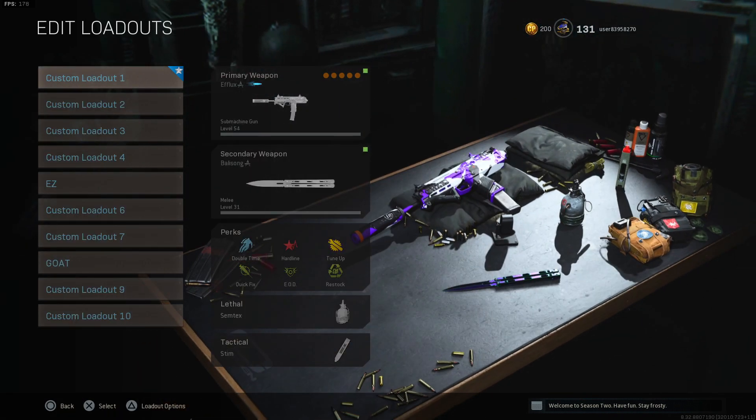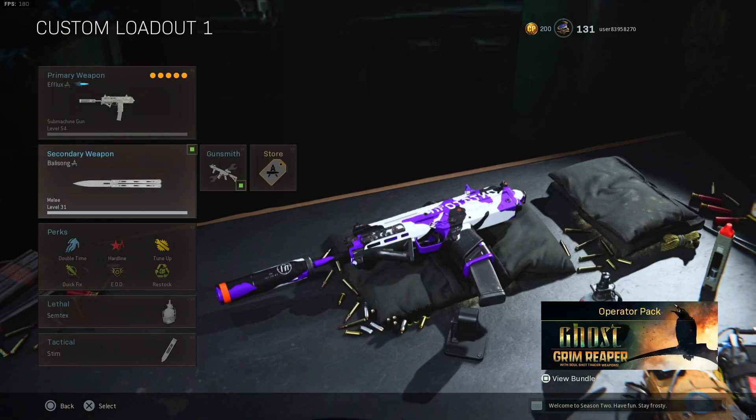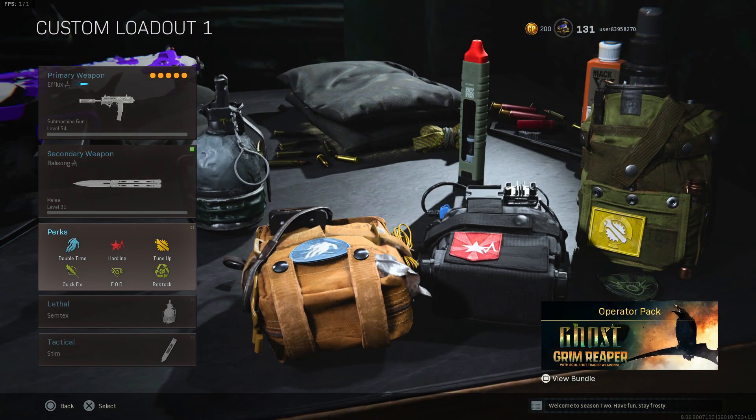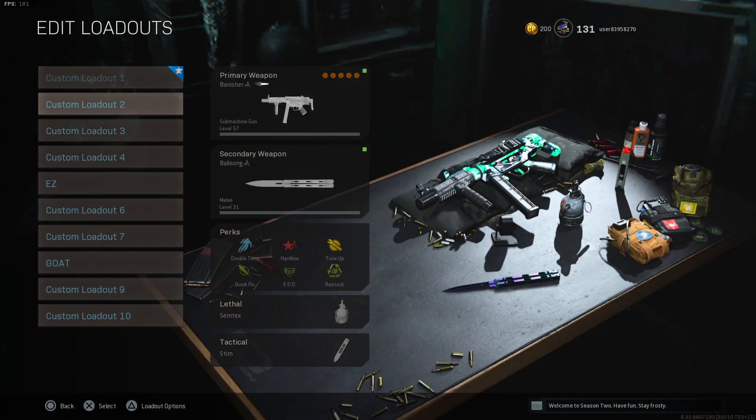All right, now for the class setups. For the MP7 class: the muzzle is monolithic suppressor, the barrel is the FSS Recon, the stock is no stock, the under barrel is commando foregrip, and the rear grip is double grip tape. The secondary is a knife. Perks: double time, hardline, tune-up. Lethal: semtex. Tactical: stim.